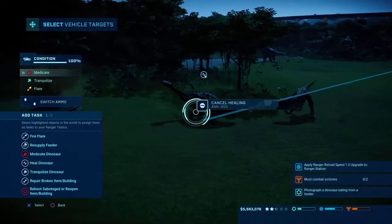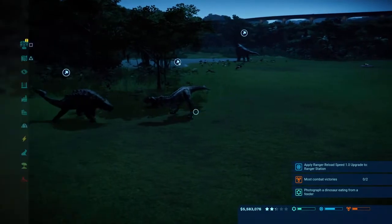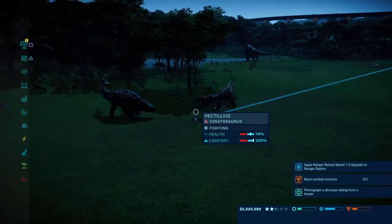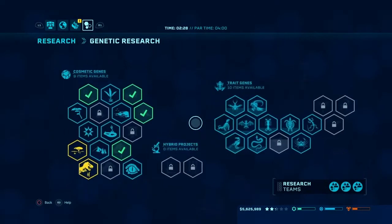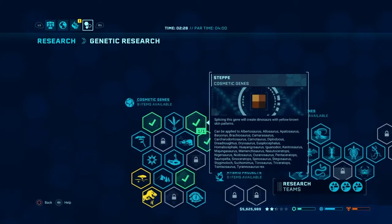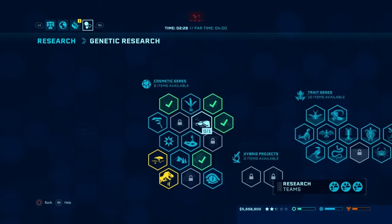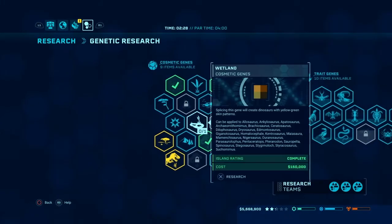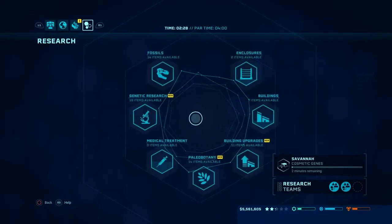Hold on — go and heal him. ACU, tranquilize this guy because we're not ready. 79 — they are somewhat even at base level. But where is Savannah? Did I miss it? Let's do a little count: we got Tundra, Steppe, Rainforest, Arid, Woodland, Alpine, Coastal, Tundra, Jungle, Wetland. Oh — there's Savannah! There you go.